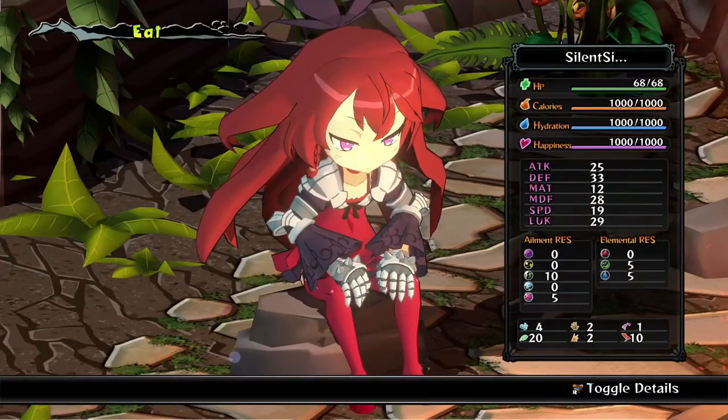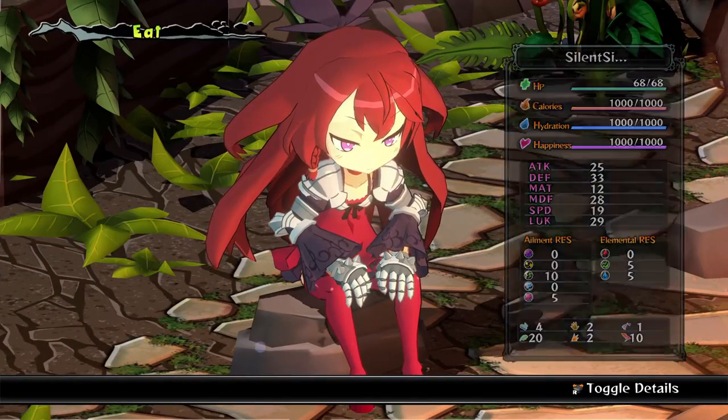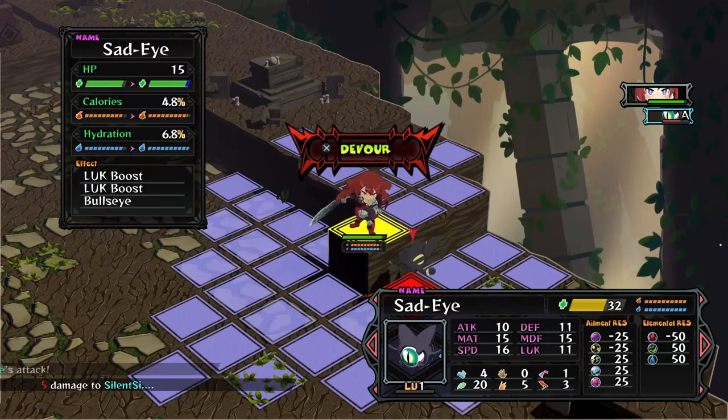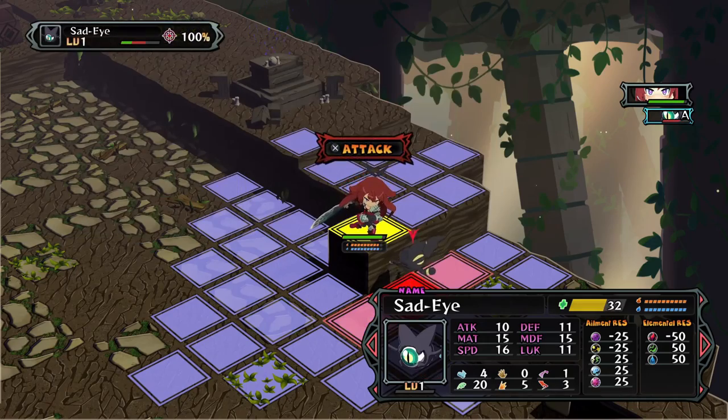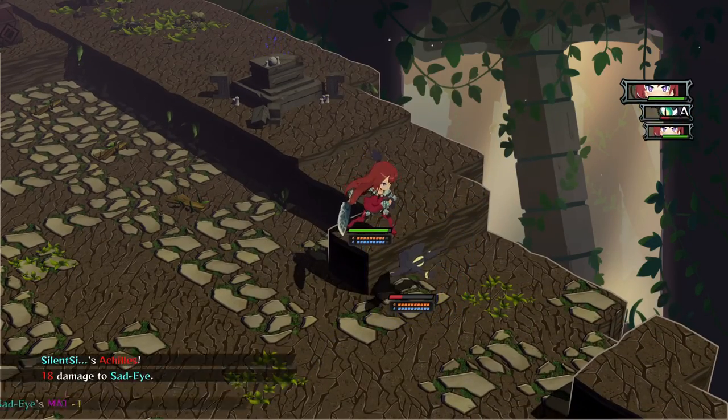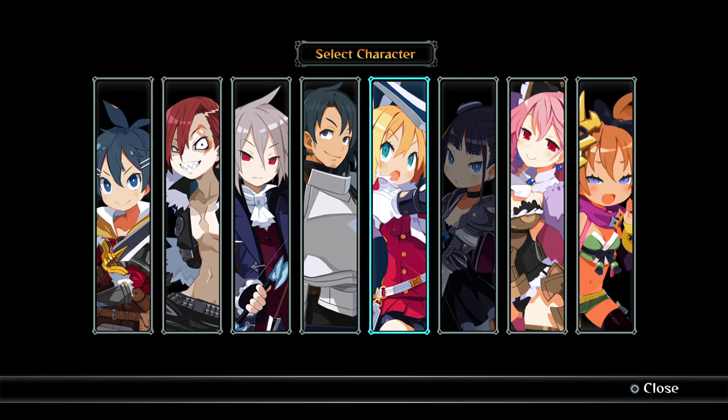Looks like meat's back on the menu, boys. Well, more like strategy RPG with roguelike and survival elements are back on the menu, because today we are sampling Monster Menu, the Scavenger's Cookbook on the PS5.